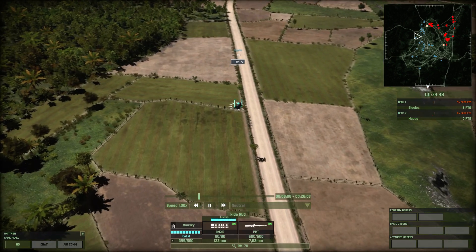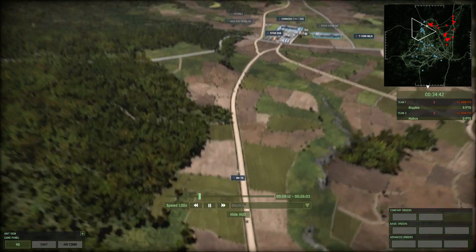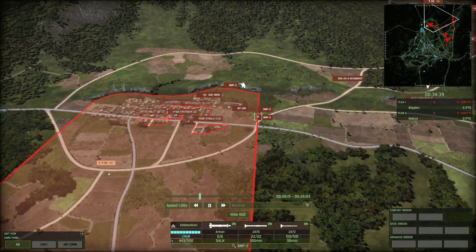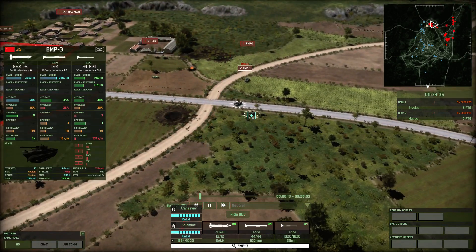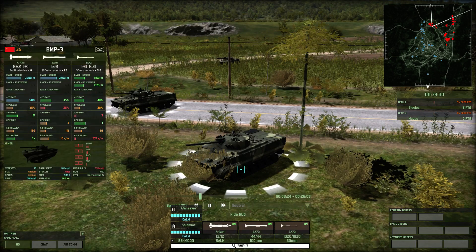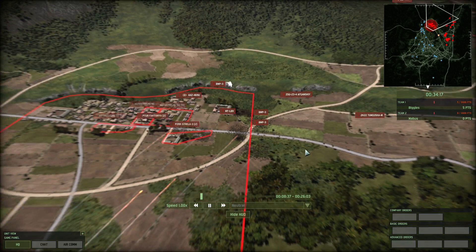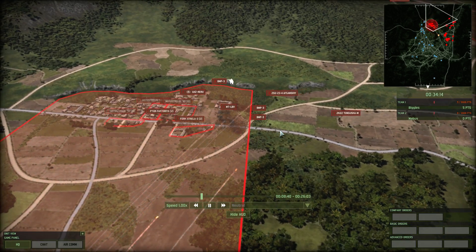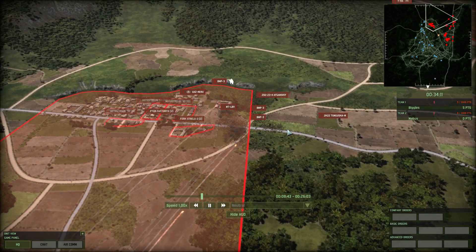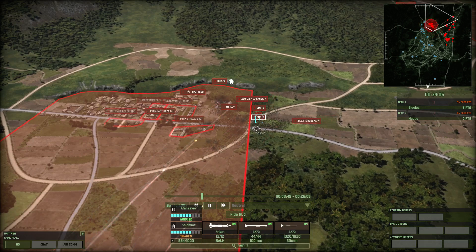I do start to bring up artillery — this is an RM-70, which I believe is a cluster. I'm not sure what the target is, but I'm going to say the target is the BMP-3s, because these are expensive at 35 points each. They're really, really good. They've got the Arkan missile, which is one of the best missiles the Soviet Union gets, as well as a 100mm main gun and a 30mm supporting weapon. So they're fantastic vehicles — really something you don't want to be losing or wasting. They're even surviving this cluster barrage surprisingly well, much better than you'd expect.